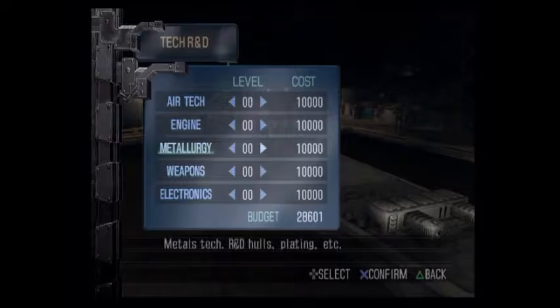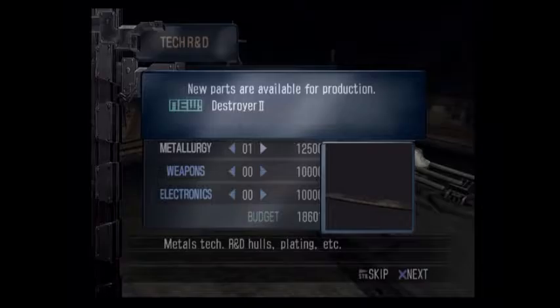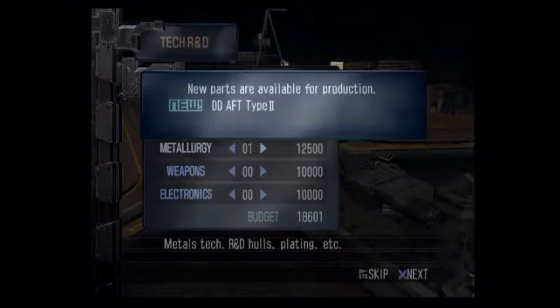My priority is metallurgy so I want to get a better hull. Destroyer hull two has more weight capacity and is a little bigger. I also have a new type of bridge and a new type of aft bridge unlocked.